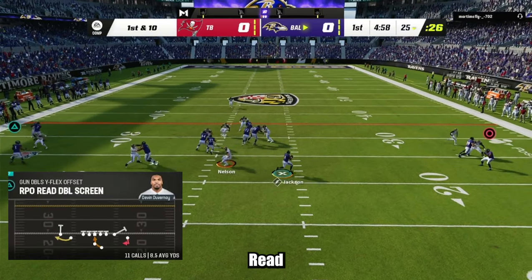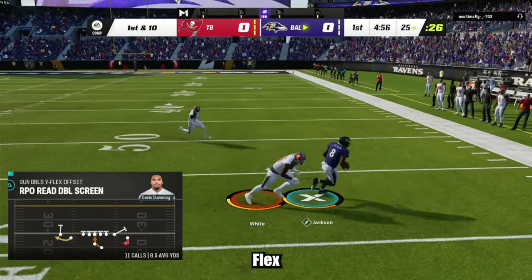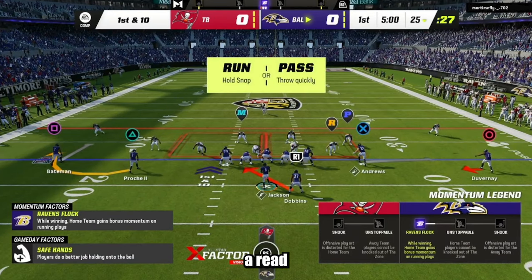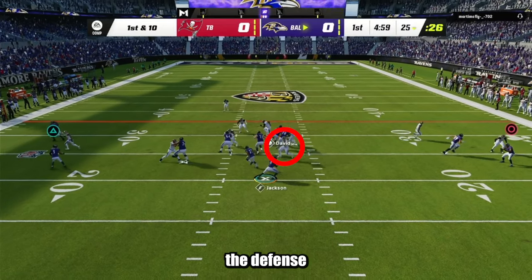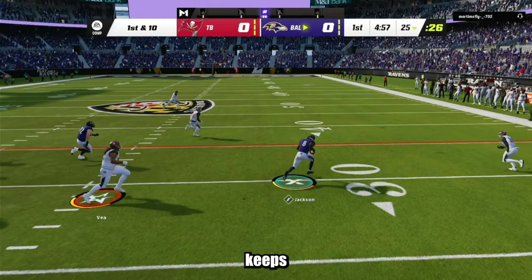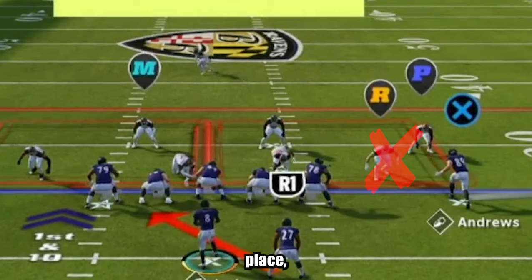My favorite play to run in Madden 23 is called RPO Read Double Screen in the Doubles Wide Flex Offset formation. To understand this play, I'm going to break it into parts. First, the play is a read option — you want to read the defense like it's a read option, reading the defensive end. If the DE runs to the running back, the QB keeps the ball; if the DE stays in place, you give it to the running back.